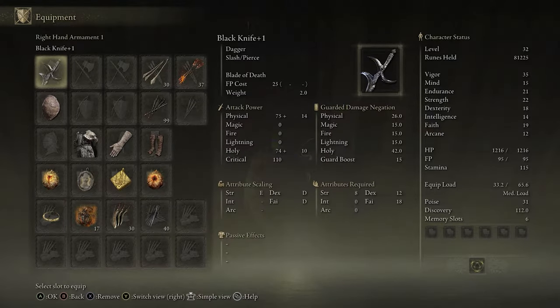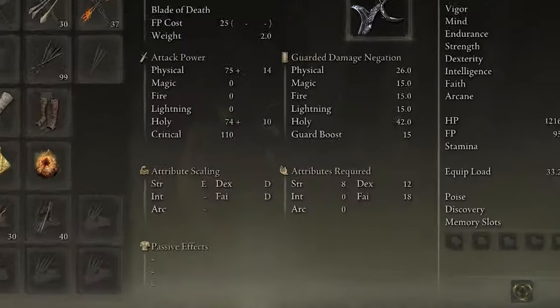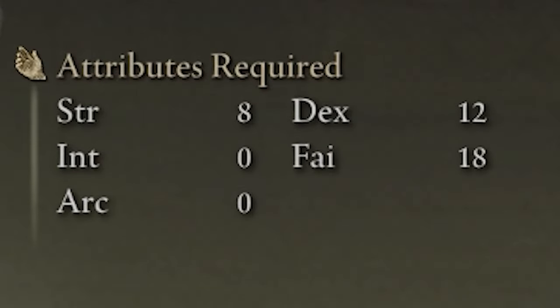For this method you'll need a black knife — upgrade level doesn't matter — and you'll need to meet this weapon's requirements: 8 strength, 12 dexterity, and 8 in faith.